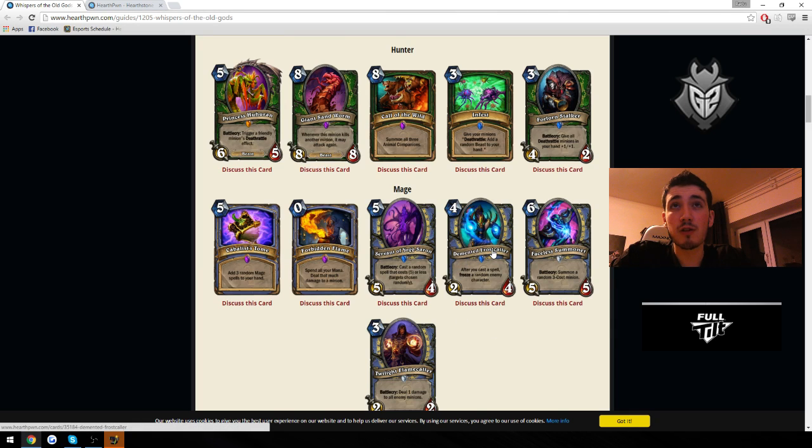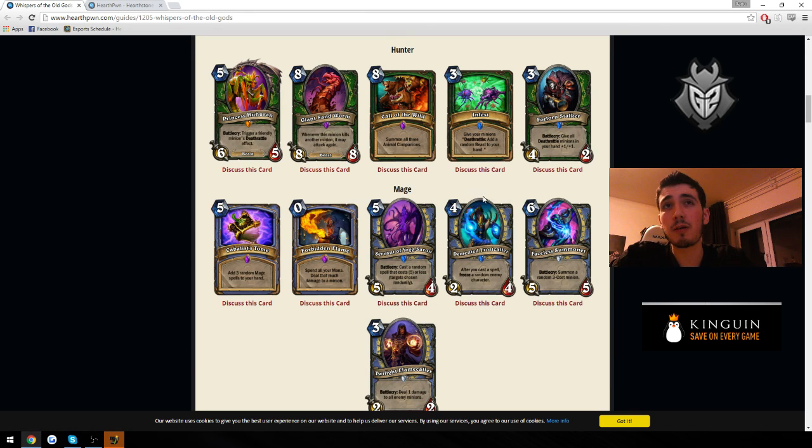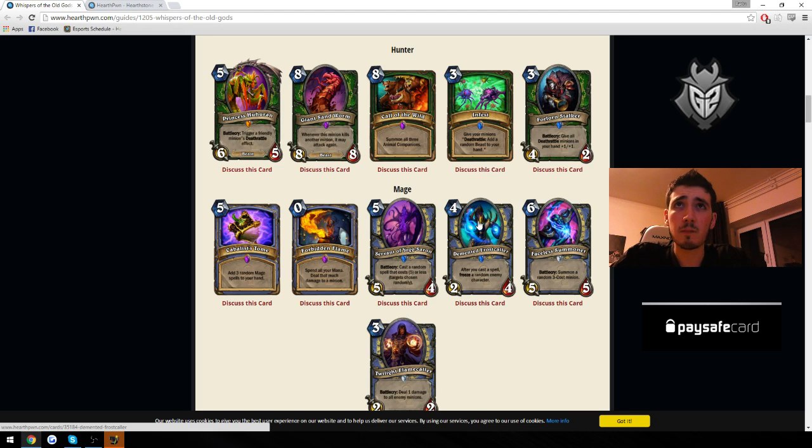Demented Frostcaller is also going to be a really good card. After your cast of a spell, it freezes a random enemy character that hasn't already been frozen. It works really well with Water Elementals — I think it'll see play as a one-of in Tempo Mage. It's not good enough to play as a two-of, but definitely good enough as a one-of. You can play it on turn 5 after playing Water Elemental with a one-mana spell, which will be quite a common situation if you only run one of these and two Water Elementals. Another situation is drawing this with Sorcerous Apprentice on board, playing a zero-mana spell, and starting to freeze your opponents while dealing Flamewaker damage.